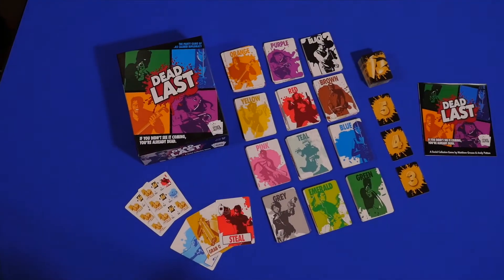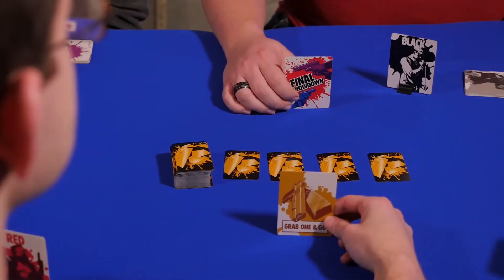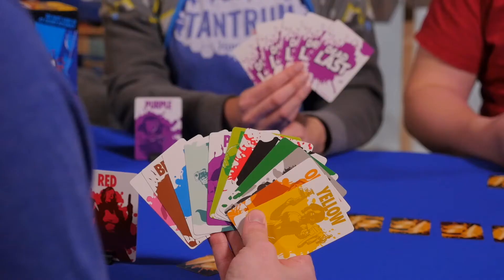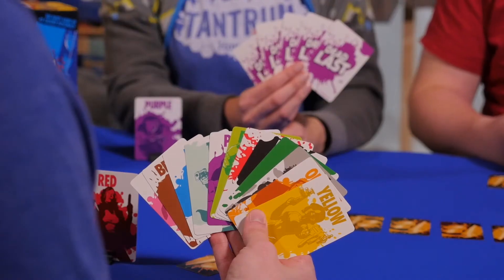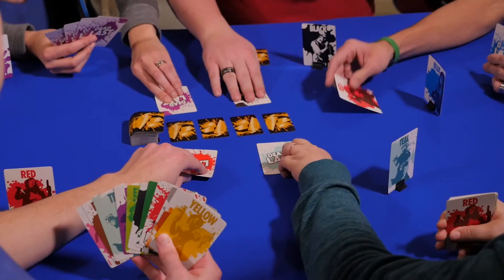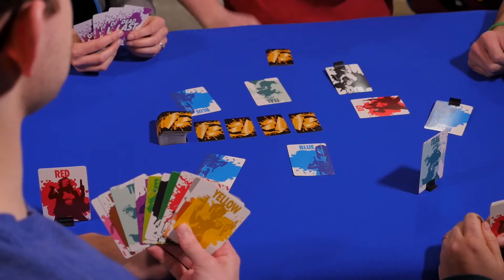Dead Last from designers Grosso and Patton is a 6-12 player social elimination game. The goal of the game is to eliminate all the other players in order to collect a bunch of gold at the end of each round. Each player is given their own deck of colored cards and they must work quickly to form alliances before revealing a card. Whoever receives the majority vote is out of the game, as well as anyone who did not vote with the majority.